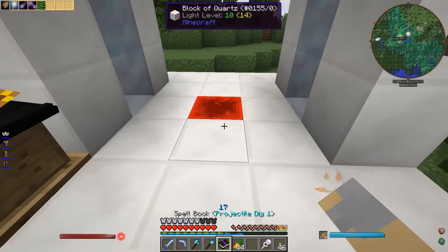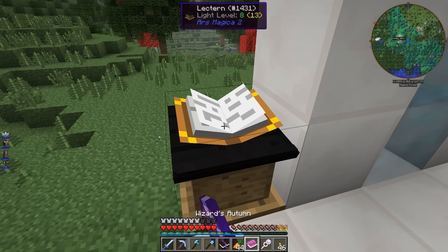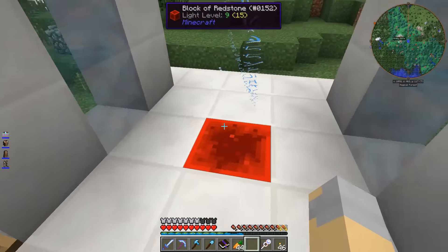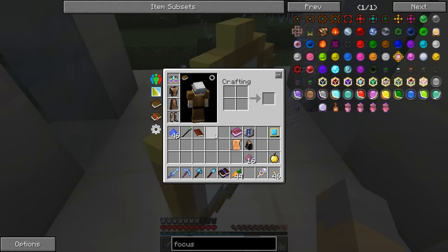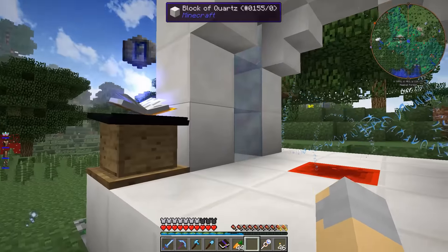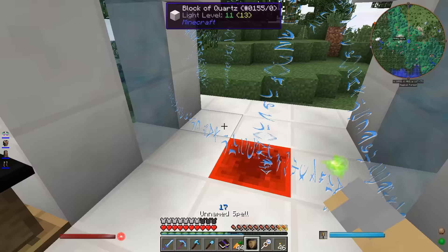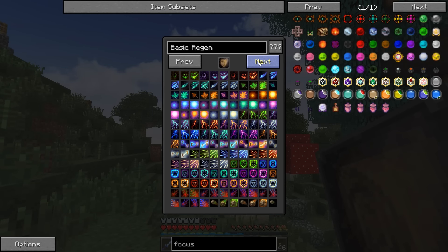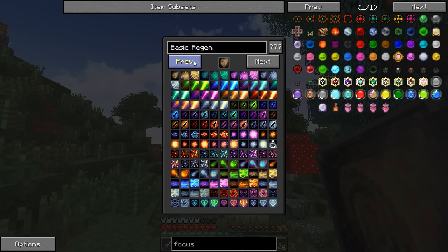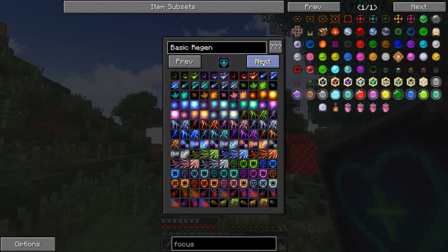Let's see if we can make ourselves a regen spell. We need the blank rune, the aum, the vintium dust, the lesser focus - that's the essence. Keep transferring. Golden apple, spell parchment, and we have the regen spell! We definitely want to give this thing a nifty icon of some sort. Hearts - beautiful. We'll call this basic regen. Works for me.